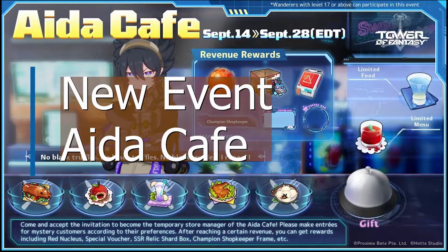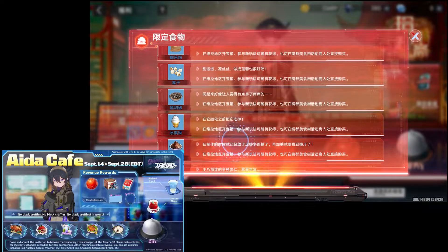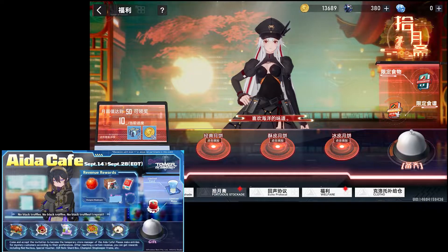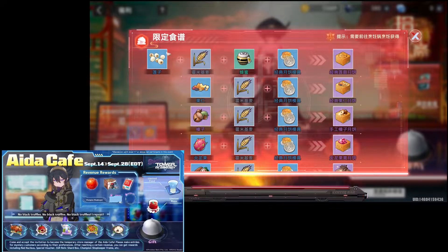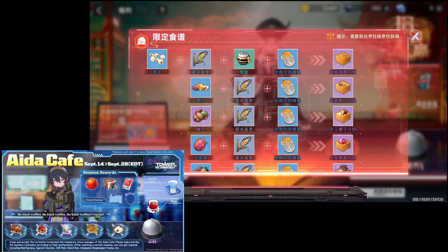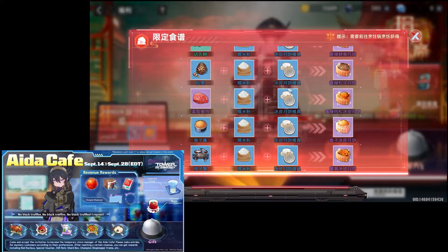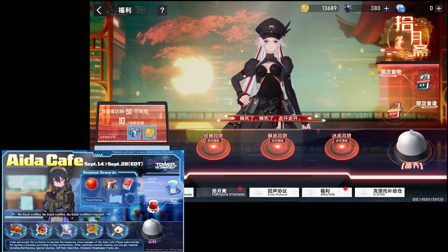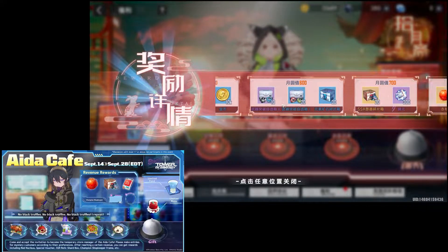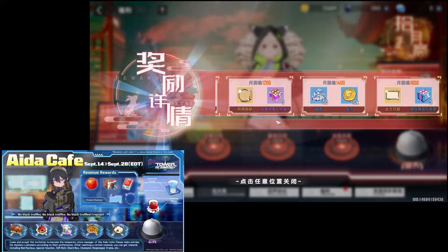Next is the new event, AIDA Cafe. I don't have footage for this, but in the CN server there's an ongoing event similar to this one — a mooncake festival where there's a limited menu that you need to give to specific characters or simulacra. In AIDA Cafe, you need to send five ingredients or food to random customers. The reward system should be similar — whenever you give food you earn points, the points accumulate, and certain rewards will be received.